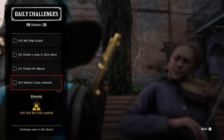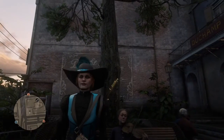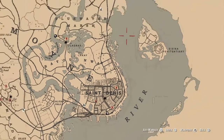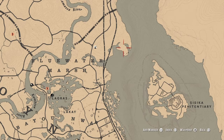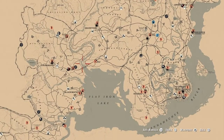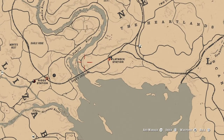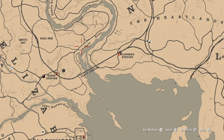For collecting two western toads, since you're here in St. Denis, there's a good spot over here. You can get a lot of those in the Blue Water Marsh area and especially over by the peninsula — they're hopping around over there. You can also get those over in the Dakota River along the banks; there's a lot of western toads right in that area. Try those two spots and you should be able to get your western toads and that daily will be complete.